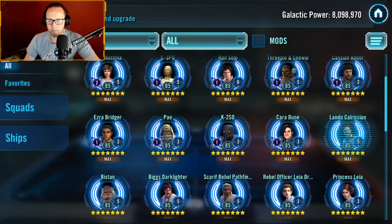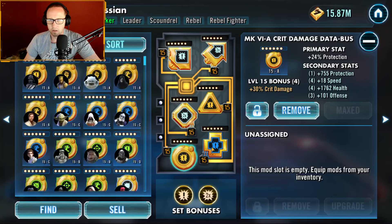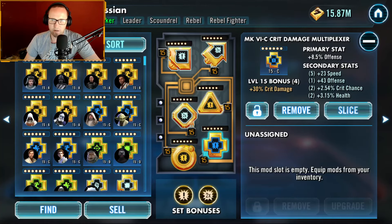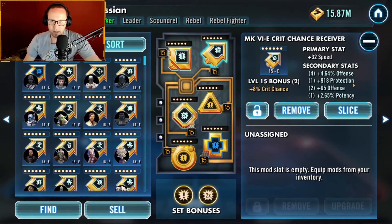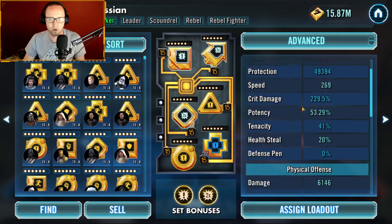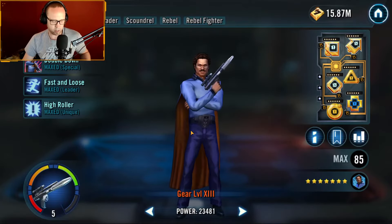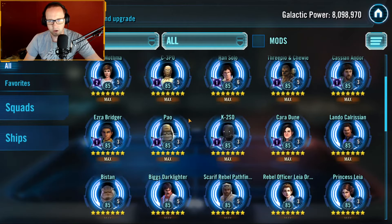Now Lando — Lando's easy. Put on your best and most powerful crit damage, crit chance set with as much speed as possible. Protection, offense, crit damage. Look at that nice offense — nice 270 Lando, crit damage almost 230 percent, damage 6100. You just need him critting a lot, hitting hard, because he is the one doing the damage while Leia and Chupio control your opponents.